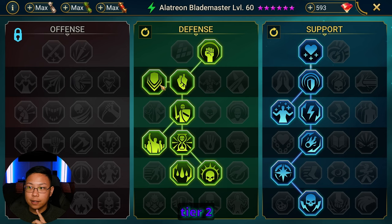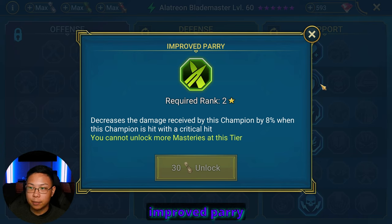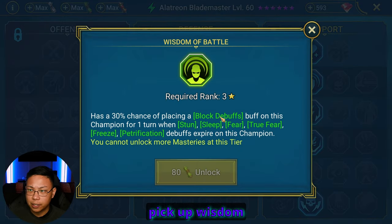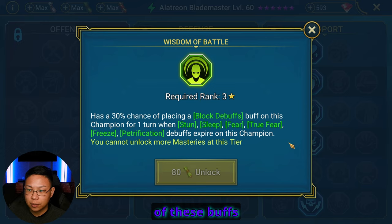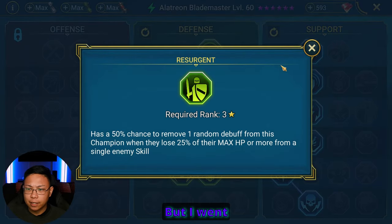For his second tier 2 mastery, I couldn't really decide between Blast Proof — which decreases damage from AoE by 5% — since pretty much every boss in Hydra does AoEs, or Improved Parry — which decreases damage by 8% when hit by a critical hit. Either one is fine. You could also go down the other side and pick up Wisdom of Battle, which has a 30% chance of placing block debuffs when any of those buffs expire. I went down this path though — I'm a little more used to it, so there's a bit of bias there.